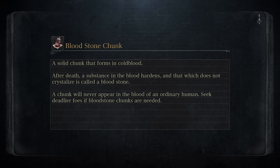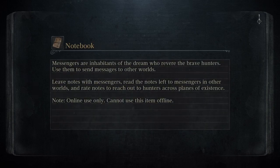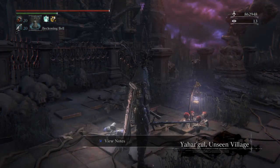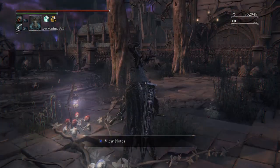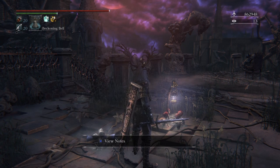In the Yahar'gul — however you say it — territory, there's these enemies that like to respawn. I remember thinking maybe I just have to leave them alone, maybe the challenge is to kill them and keep running through. But no, that's not actually the case. You can apparently despawn them like you can anything and everything else. However, you have to kill the ladies ringing the bells to do that.